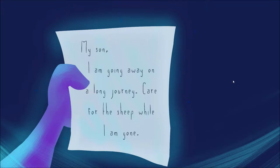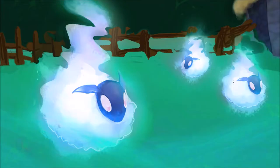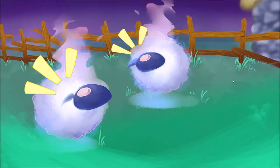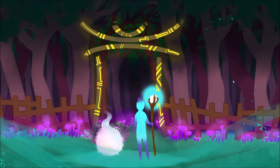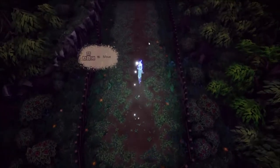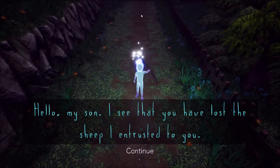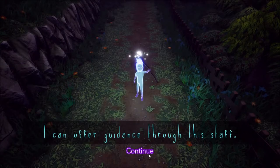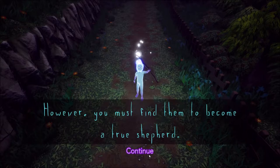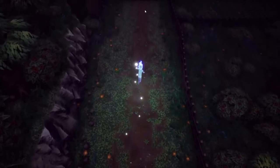The game opens with a cutscene — your father tells you he's going away on a long journey and to care for the sheep. Then wolves appear and scatter the flock. You're left with one sheep and a very impersonal note. WASD is to move. A mysterious figure says: 'I see that you have lost the sheep I entrusted to you. You must retrieve the lost sheep before they are taken by the shadows. I can offer you guidance through this staff — find them to become a true shepherd.'